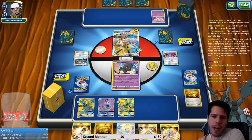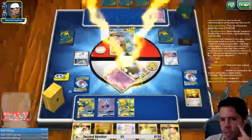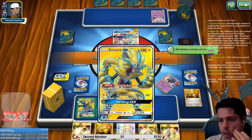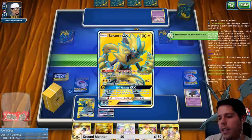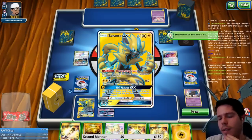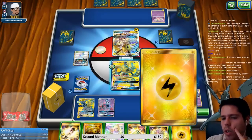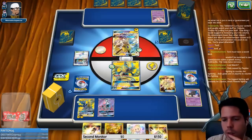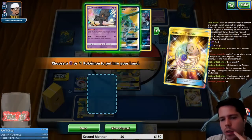My opponent removes the stadium — they attached energy to the Mr. Mime for whatever reason and they choose to use the GX attack. Zapdos is not weak to fighting — Zapdos wrecks fighting decks and it will wreck grass and psychic too. It's not as simple as 'your deck is weak to mine therefore I win' — Pokemon doesn't work like that.